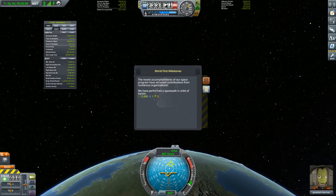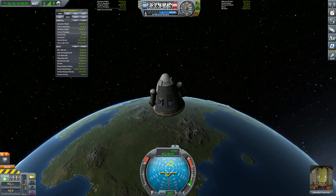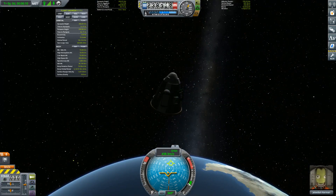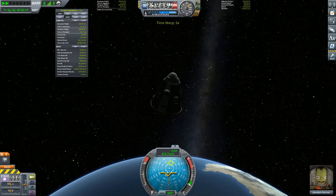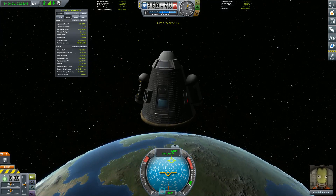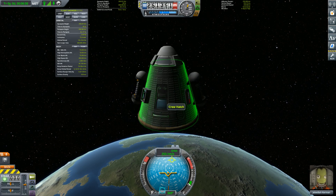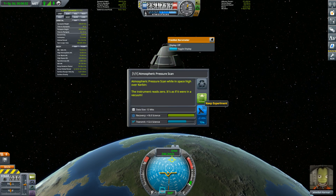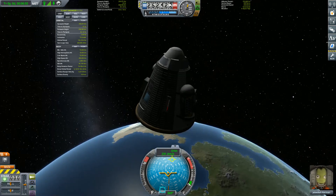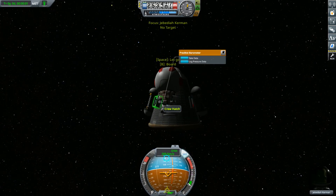228... 229... and 230 — there we go, contract complete! We got 50,000 funds — I do love money, I am an engineer after all. Pretty soon we should be able to get some space-high science. We are in space-high if Kerbal Engineer is to be believed — yes, it appears so. Let's go ahead and get all the science we can.